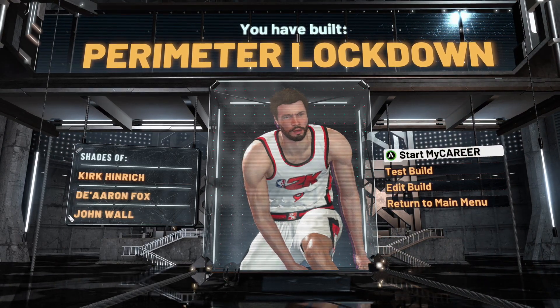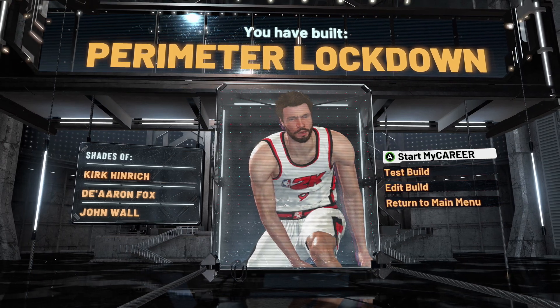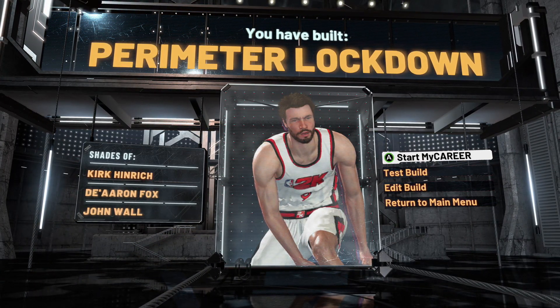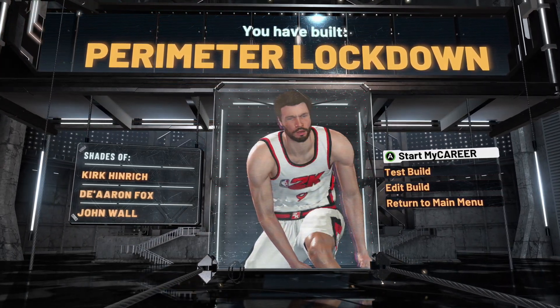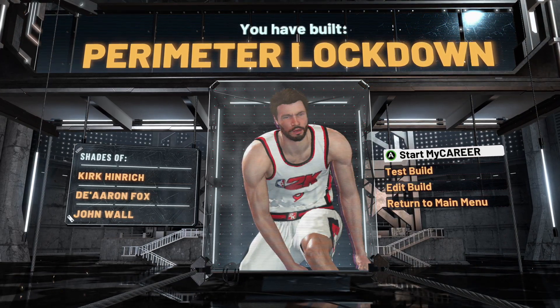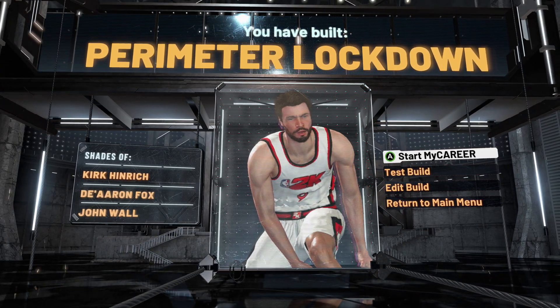There it is — that's the Nate Call build, the best lockdown defender in all of NBA 2K21. It's called a perimeter lockdown. Honestly I don't know what 2K is talking about with these comparisons — Kirk Hinrich? That does not make any sense. This build has 40 ball control but it's compared to John Wall? And even De'Aaron Fox? That makes no sense at all, but this is an OP build.